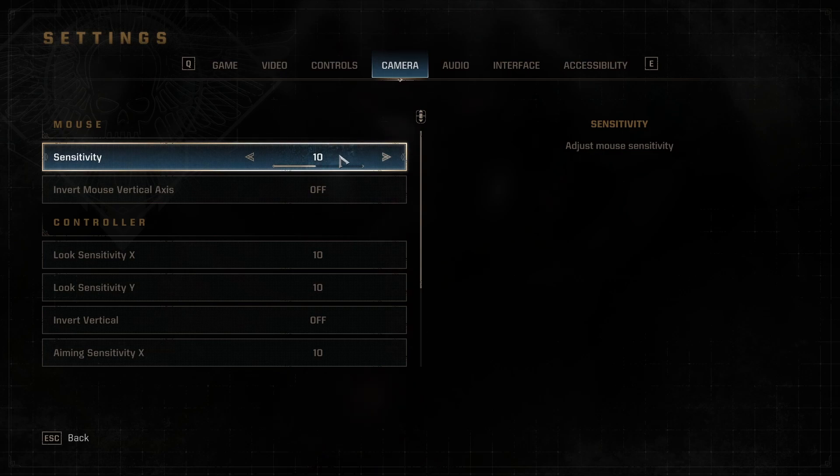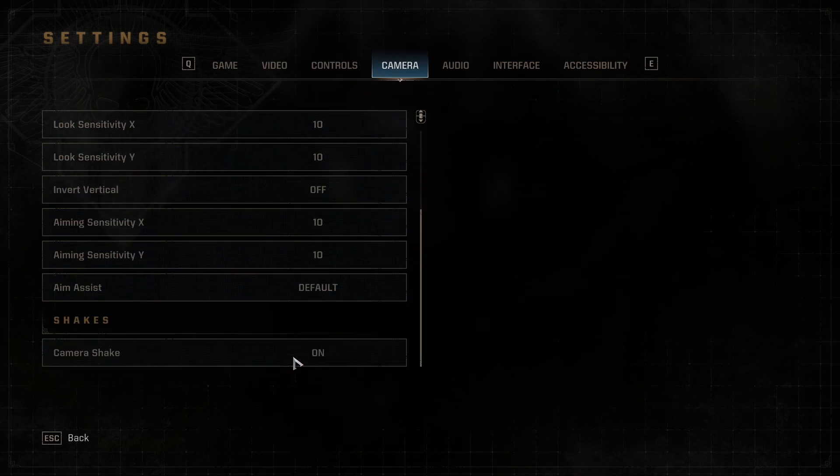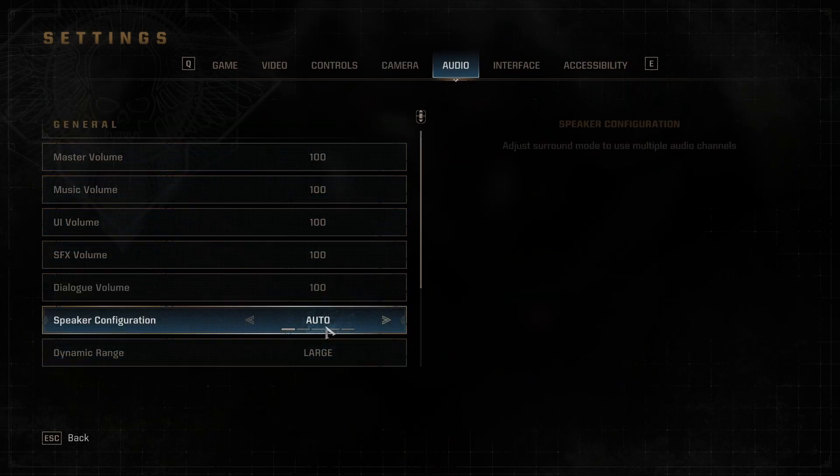Next, we have our camera settings. You've got your mouse sensitivity options and your controller sensitivity options. There's even aim assist, and camera shake as well. Camera shake I'm going to leave on for now, but we might change that in future.